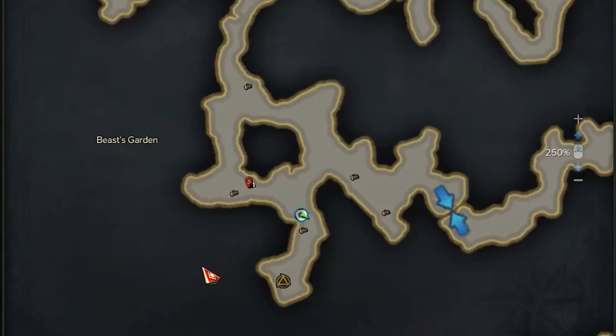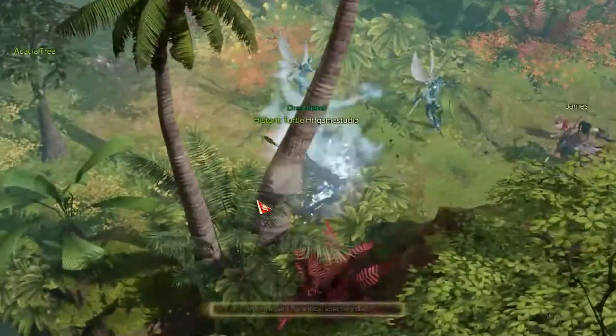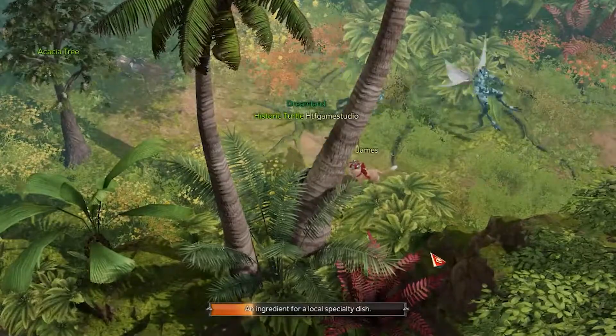The second location is in the bottom left cavity of the central dark spot. Here you will find two palms. For the item you need, you will be able to interact with the right one.